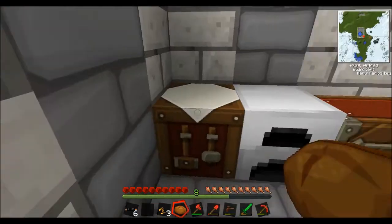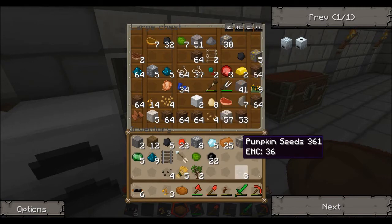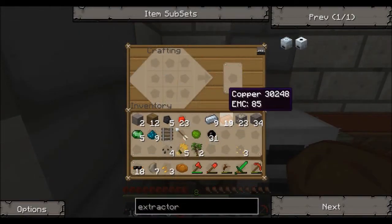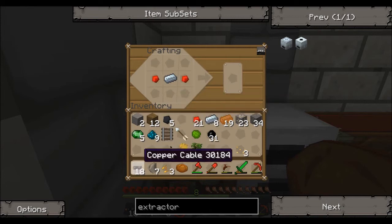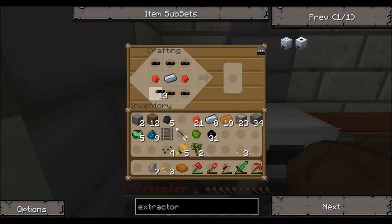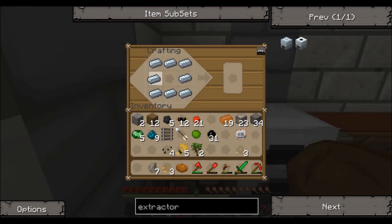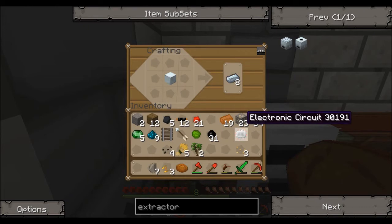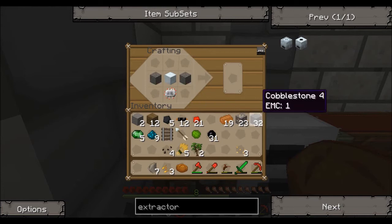To make a macerator, if memory serves, it involves iron. It's going to need another electronic circuit — if not, there are plenty of other machines that do. So: take an electronic circuit, make that, which is the machine block. The machine block goes in the middle, the electronic circuit in the bottom, cobblestone on the sides, and three flints on the top. That makes our macerator.